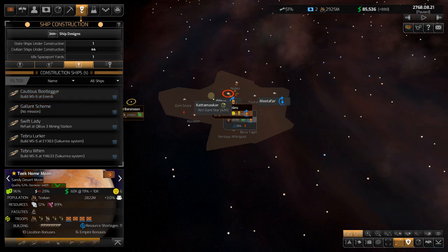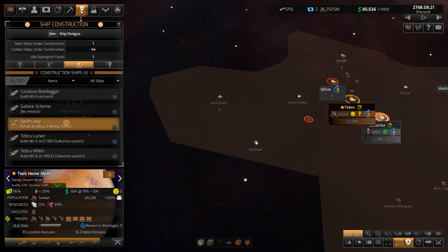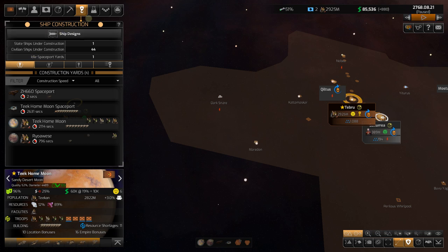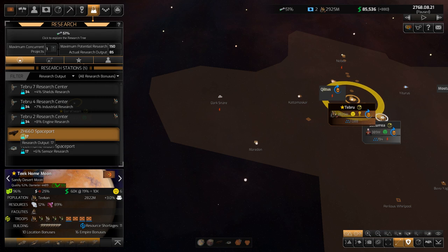Hovering over construction ships shows exactly where they're headed — one is going out to Marathon and A'nerdy where we found that Kazlan, another to Quiltis 3. This is a bulk build situation. Five construction ships seems light but we just haven't explored as much as I'd like, so I'll leave that as is. At Tebru 7 there's a research station.